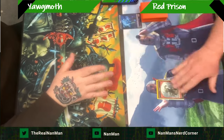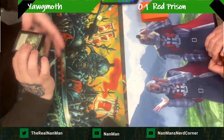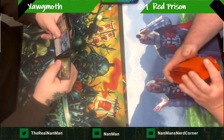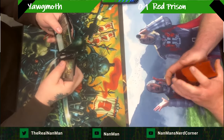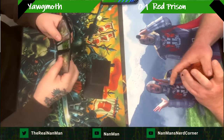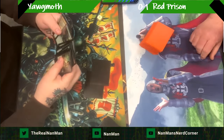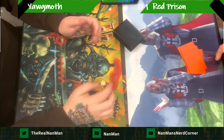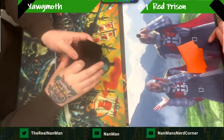Even though you're fighting a losing battle and don't expect to win, if you drag this out longer you get more information about what's in this mono red prison deck and can adapt and sideboard accordingly to deal with it. So prison player is up one-oh; Yawgmoth will be going first.